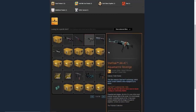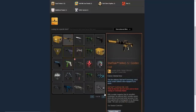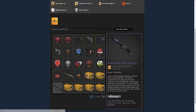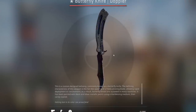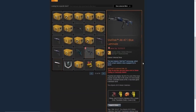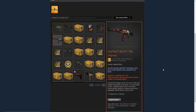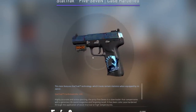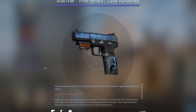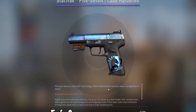He has a bowie knife Doppler, an M4 neo noir, a stat track field tested AK fire serpent, a USP-S neo noir, and AWP graphite. He has a stat track M4 golden coil with a Team Liquid sticker plus an Astral sticker. Here's his butterfly knife black pearl — it has a lot of green and some blue and purple, but even the black pearl butterfly knife looks pretty dope. He has a stat track AK blue lemonade with an iBUYPOWER Kato non-holo and two crown foil stickers. He also has his stat track five-seven case hardened — it's a tier one blue gem, pretty much all blue on both sides. It's super nice, even if people don't use the five-seven much.